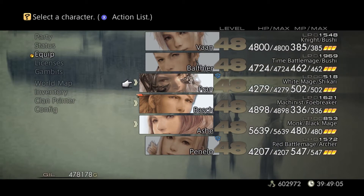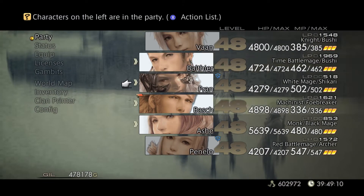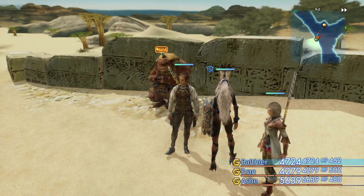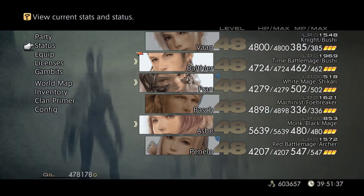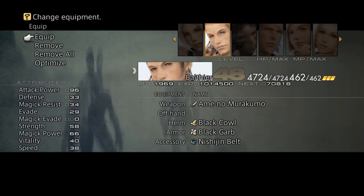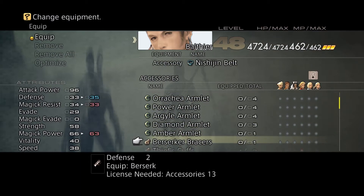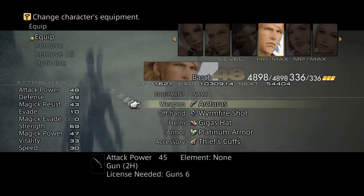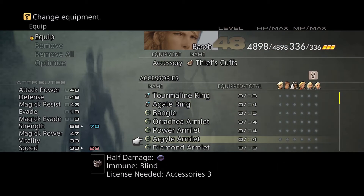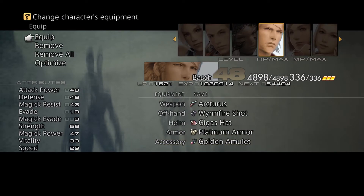And Basch, I'm going to say goodbye to you. Come here, Balthier. Bye-bye, Basch. Let's go. We got our sandstorm. Let me go ahead and equip him with the thief cuffs. Basch, you can get the golden amulet.